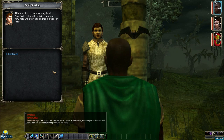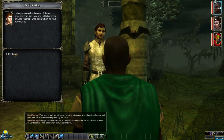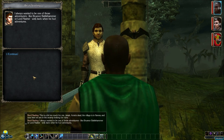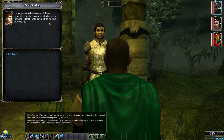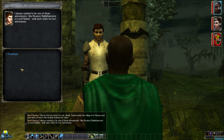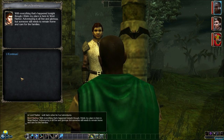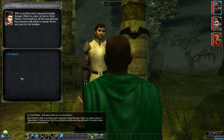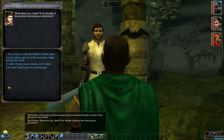Bevel says: 'This is a bit too much for me. Amy's dead, the village is in flames, and now here we are in the swamp looking for ruins. I always wanted to be one of those adventurers like Brunor Battlehammer or Lord Nasher — back when he had adventures.' Brunor Battlehammer is one of the protagonists from the Icewind Dale Trilogy and the Drizzt series of novels by R.A. Salvatore. Bevel continues: 'With everything that's happened tonight, I think my place is here in West Harbor. Adventuring is all fine and glorious, but someone still needs to remain home and care for the families. What about you? Ever thought of leaving? Becoming an adventurer?'